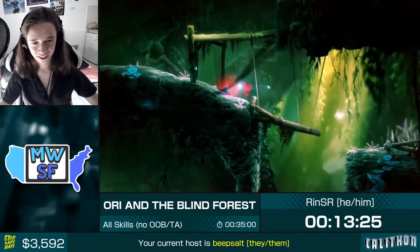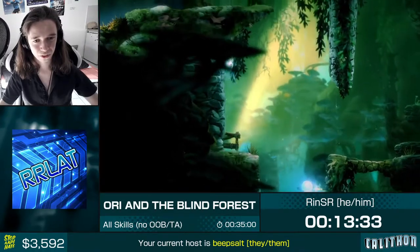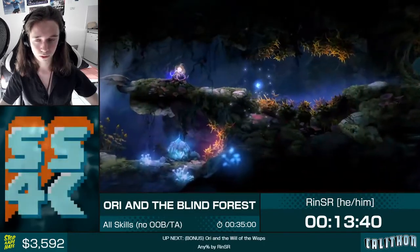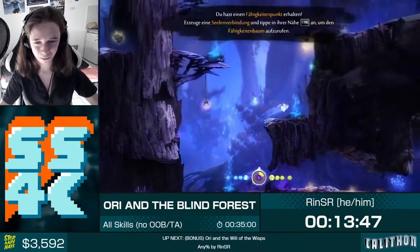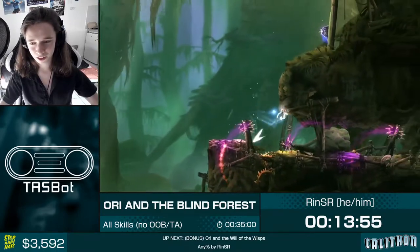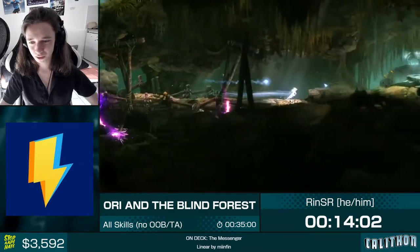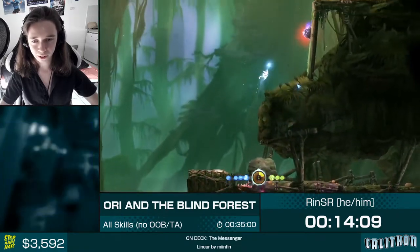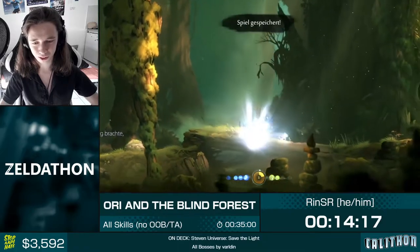Oh, Gandalf — didn't get a chance to dash, didn't want to let us pass. Now that we have everything we need, we can go into Ginso Tree. Upcoming are three cutscene skips in a row — two of them using rekindles and save-anywhere, and the last one using a really intricate trick called game storage. The save didn't trigger — can try again. There we go. Yeah, this looks really confusing even if you know what's happening. But it's fast, so we do it anyway — saves four seconds.